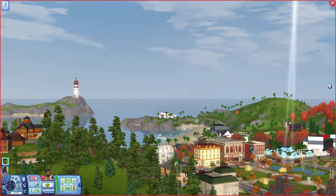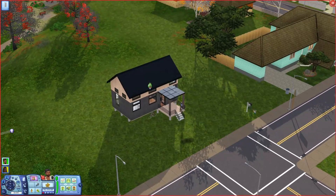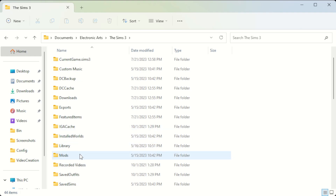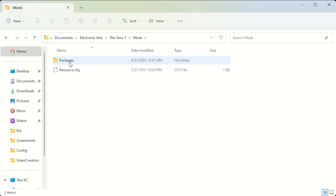The first thing I'm going to show you is the lighting mod. The first step in getting your graphics updated in The Sims 3 is to make sure your game is prepared to run mods. It's very simple — go to your Documents folder, then Electronic Arts, then The Sims 3, and there you'll add a folder called 'mods.' Inside that folder, create another folder called 'packages.' You'll also want a resource.cfg file in the mods folder alongside the packages folder — that's what allows the game to read the files you put in there.